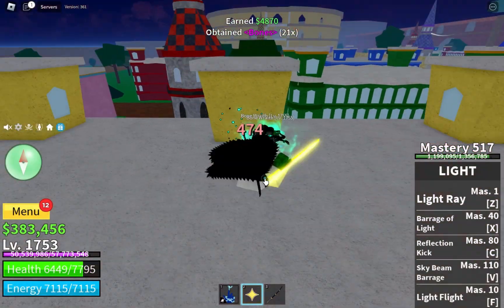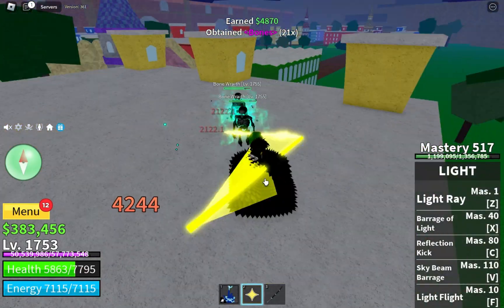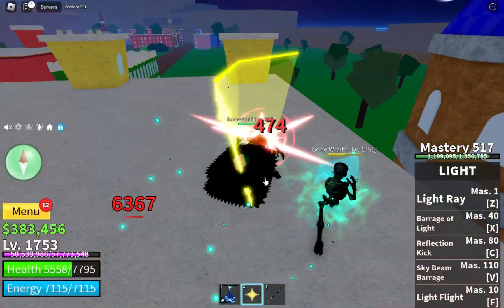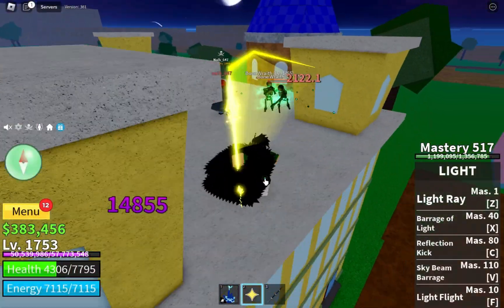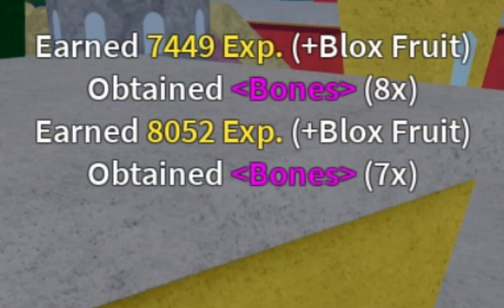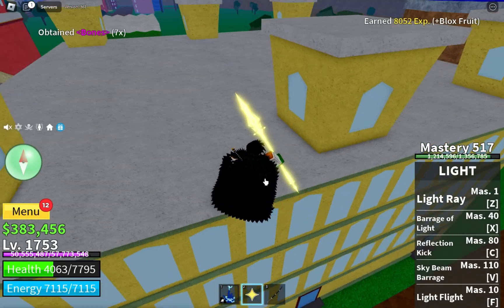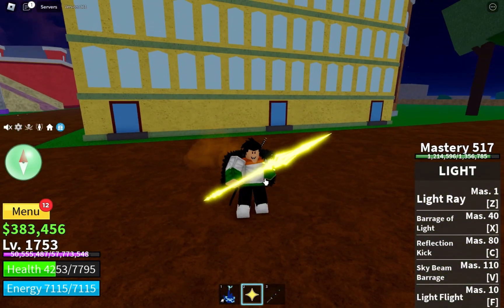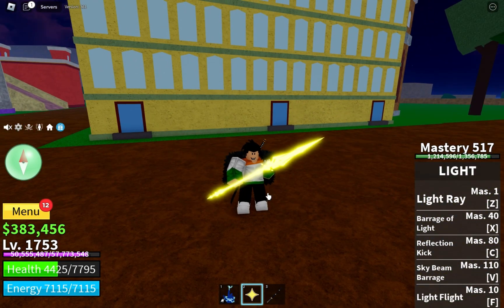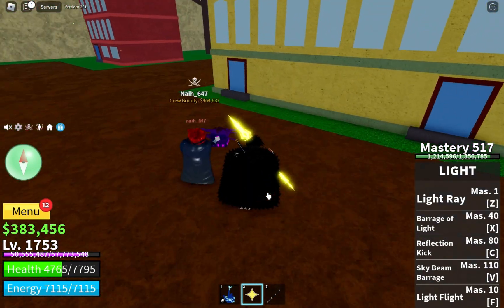When you claim this chest, two NPCs will spawn and they will try to kill you. When you defeat them, they will drop four to eight bones and they may also drop some fragments, but that is a rare chance.